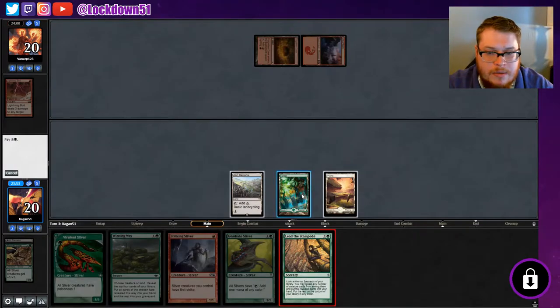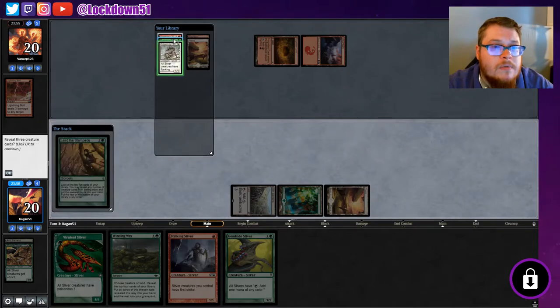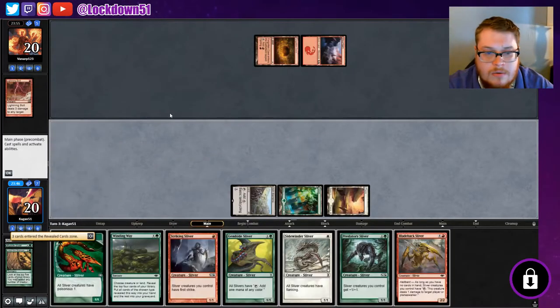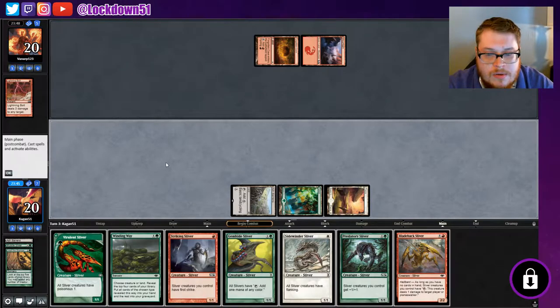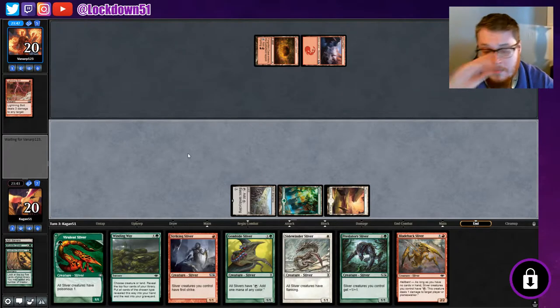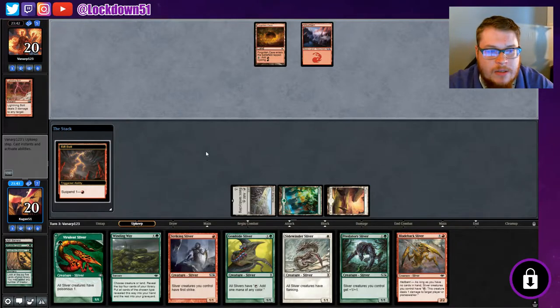Let's lead the Stampede. Decent, decent — I'll take it. We've got two red cards in hand so we need our Gemhide to come down at a time where we can get these guys out. We can go lord and Sidewinder next turn. Alright, things are going to start going towards my face.